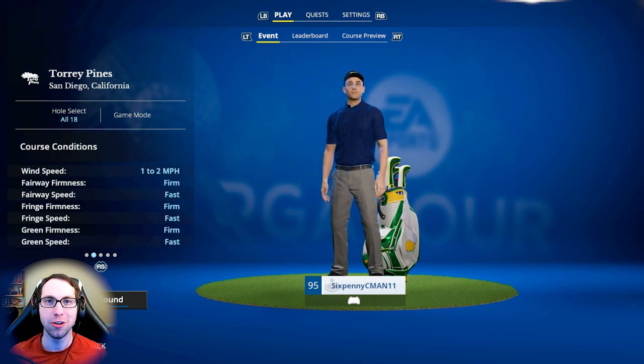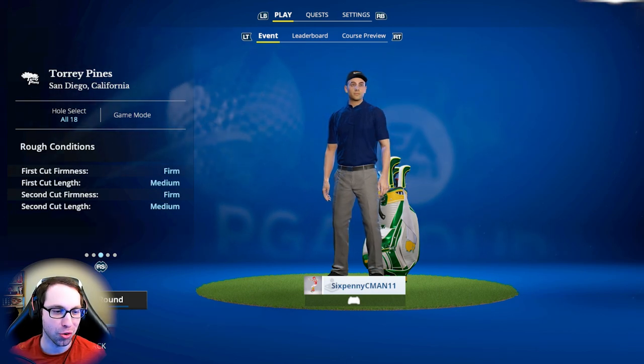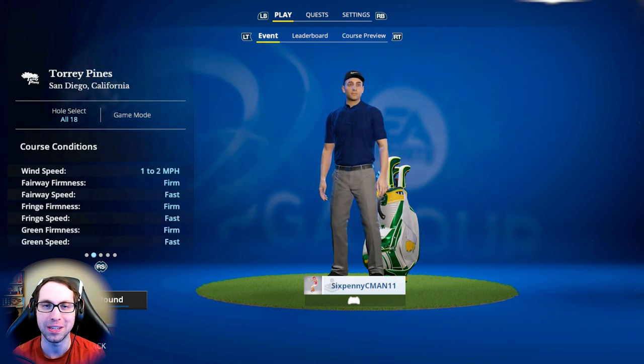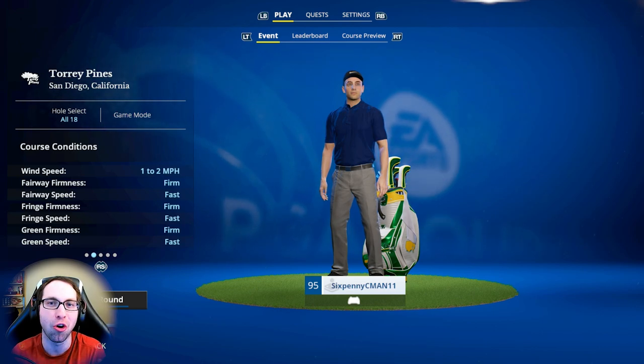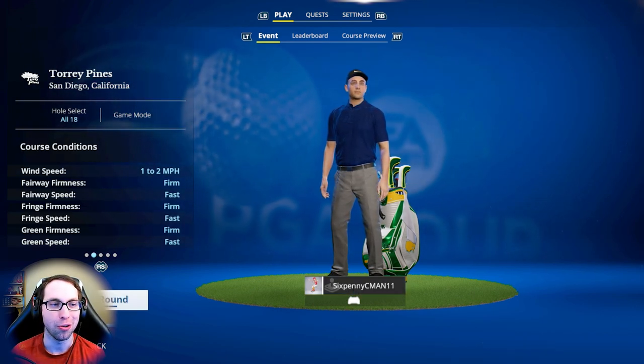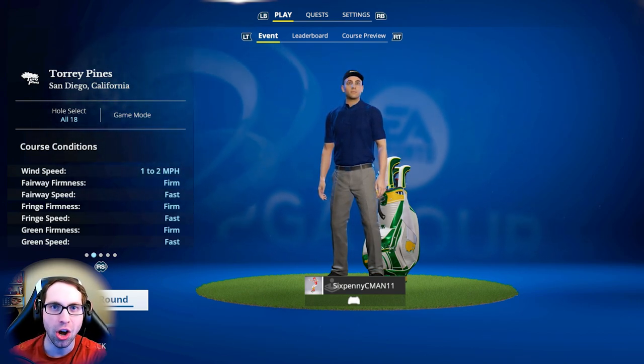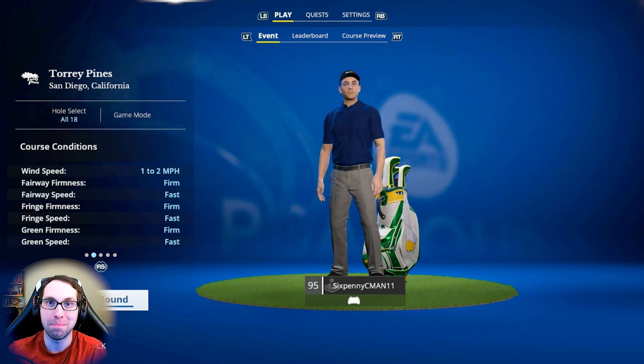In round one we have optimal course conditions — wind speed one to two miles per hour. I was actually hoping for a little more wind, but it's time: round one at Torrey Pines, let's get it out there and dominate this golf course and maybe get back-to-back wins.